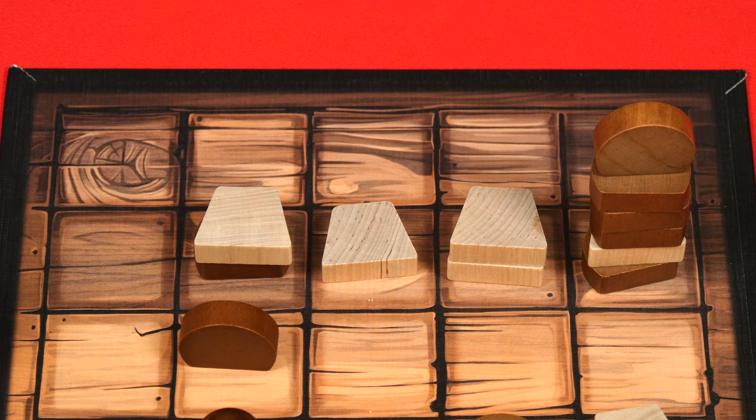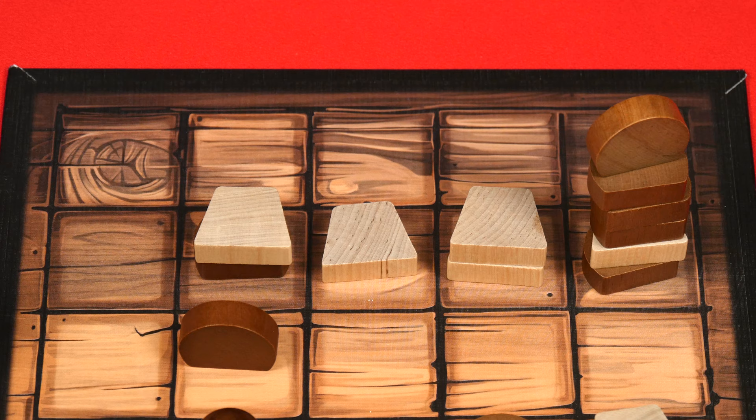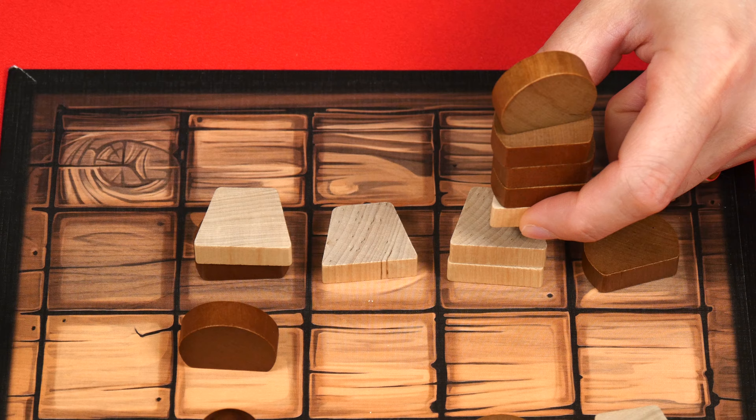When using the move action, a player can also move a larger stack that they control, which will allow them to move further. A stack you control is one where you have one of your pieces on top. Stacks can be built as high as you like, but when you move pieces from a stack you can only carry a total number of pieces from the top equal to the width of the board. So in this 5x5 game, the brown player could pick up at most five pieces — the carry limit — though they could choose to pick up fewer. Brown could pick up all five and move in this direction.